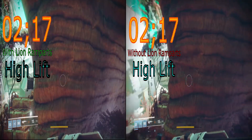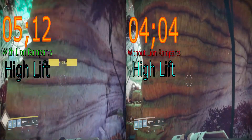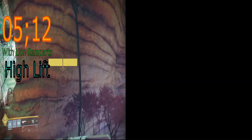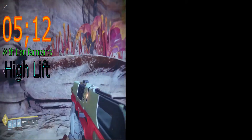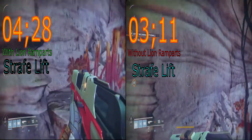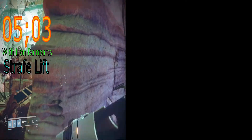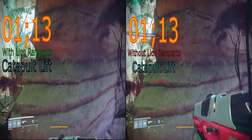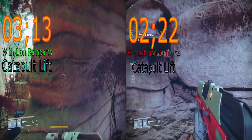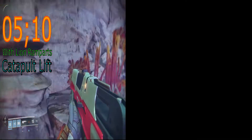So let's get into the time trials. The difference in time with Lion Ramparts equipped versus unequipped is tremendous. With high lift, you're going to see about a second — a little bit more than a second — of up time, just being able to hover in the air and really move around. With strafe lift, you'll see a bit more of an increase in lift time and up time, which allows you to still move around while in the air. And you'll see the biggest benefit with catapult lift, where you more than double the time you are in the air while still maintaining that speed and mobility. The improvements are absolutely tremendous in PVP as well as when exploring the map.